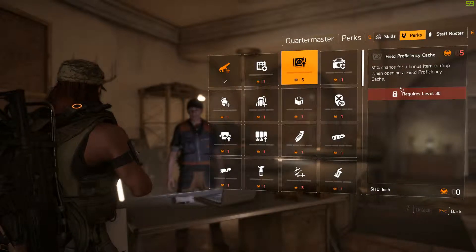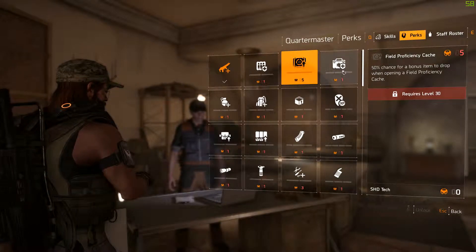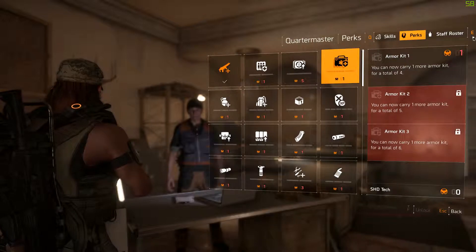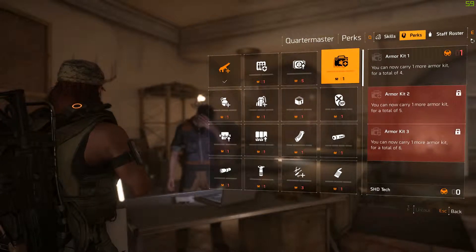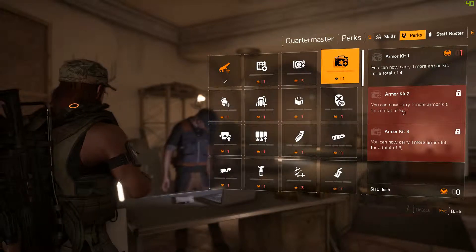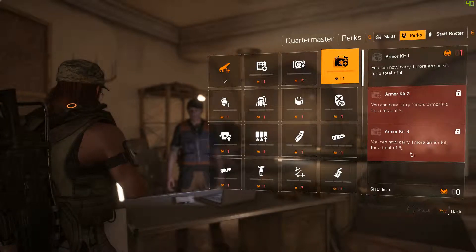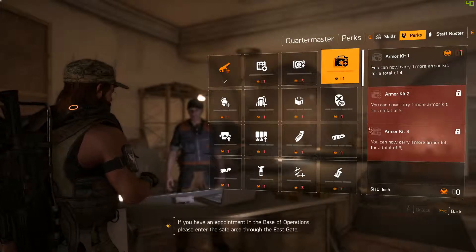We have Field Proficiency Cache, which gives you a 50% chance for a bonus item to drop when opening a field proficiency cache. Armor Kit level one lets you carry one more armor kit for a total of four. Armor Kit level two upgrades that to a total of five, and Armor Kit level three gives you one more for a total of six.